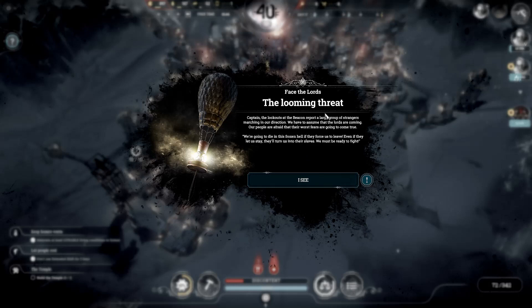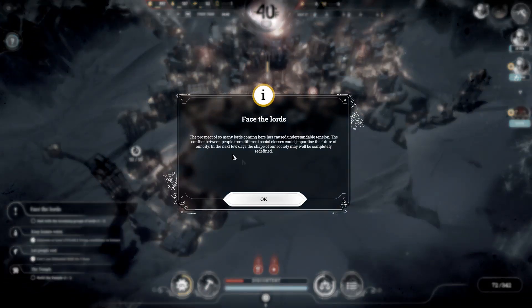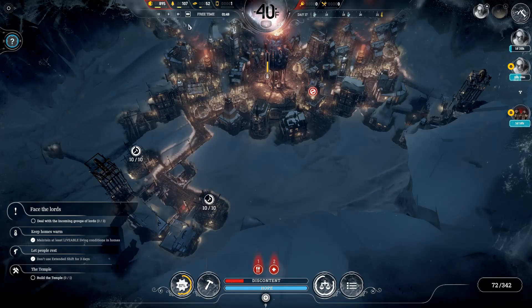Captain, look at the beacon and report — a large group of strangers marching in our direction. We have to assume the lords are coming. Our people are afraid their worst fears are going to come true — we're going to die in this frozen hell if they force us to leave. Even if they let us stay, it'll turn us into their slaves. We must be ready to fight. The conflict between people from different social classes could jeopardize the future of our city. In the next few days, the shape of our society may be completely redefined.